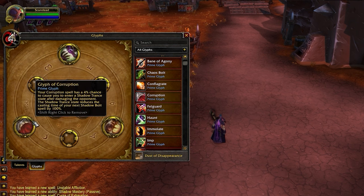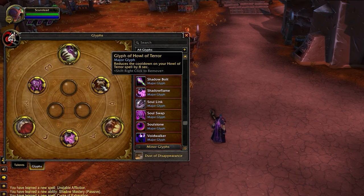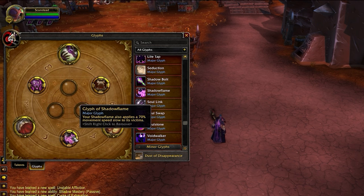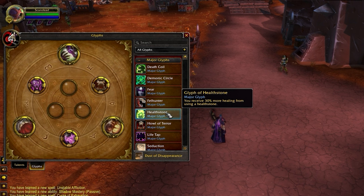Glyph of Corruption functions the same as the Nightfall talent, and in fact it stacks with Nightfall, giving you a higher chance to proc an instant Shadow Bolt. Your builds are going to have the same 3 major glyphs: Howl of Terror, Shadow Flame, and Soul Swap. Glyph of Howl of Terror provides a cooldown reduction for your AoE fear. Glyph of Shadow Flame makes Shadow Flame apply a 70% slow, which can be extremely useful when you have to kite. Glyph of Soul Swap puts Soul Swap on a 30-second cooldown, but it leaves your original dots on the target rather than removing them. As an alternative, you can drop Glyph of Howl of Terror for Glyph of Healthstone, which increases the healing of Healthstone and can be good in situations where you don't need the extra fear.